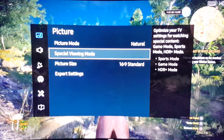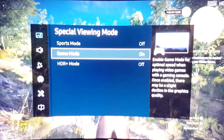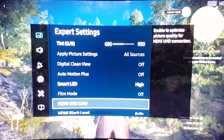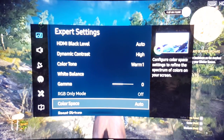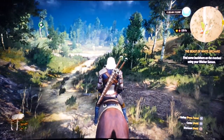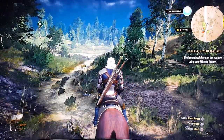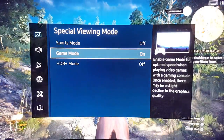Now, if I change this to Game Mode, it'll almost look the same — I'll show you guys right now. I almost have the same settings, pretty much. The only thing different here will be Smart LED is on high, and dynamic contrast is on high. Also, the color space is on auto, which I like a lot. The game looks beautiful on Game Mode too. But like I said, you don't really need the low input lag here, so I'm going to change it back to Natural. I think Natural looks amazing.